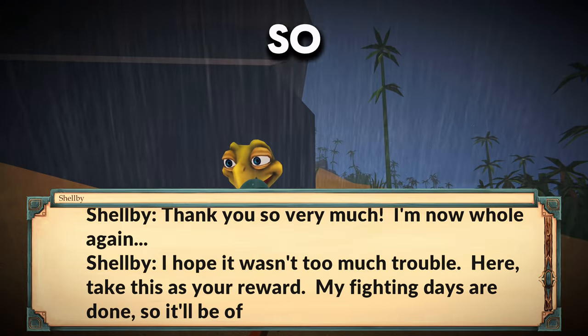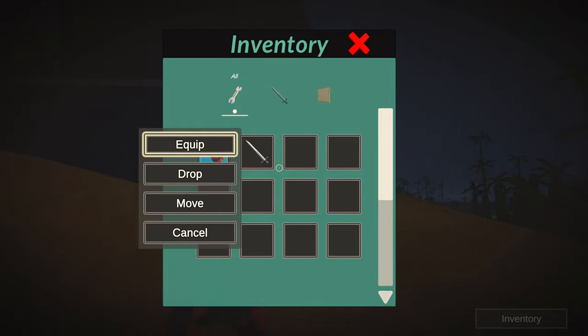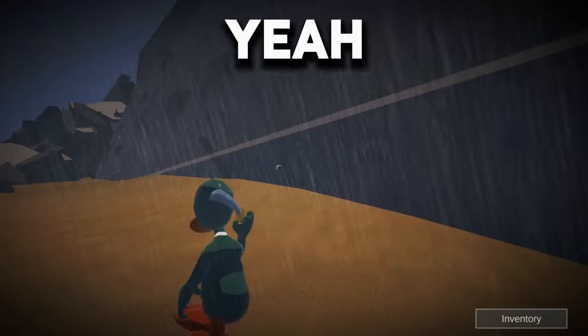He says he found it: "Thank you so much, hope it wasn't too much trouble — take this sword." So now we've got a sword, we can equip it, and that's pretty much all I've got so far.